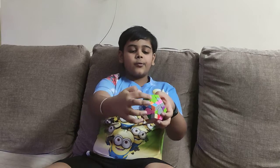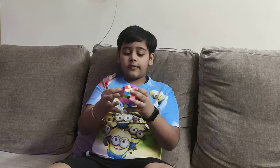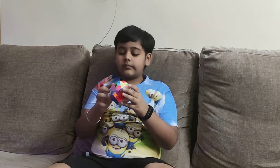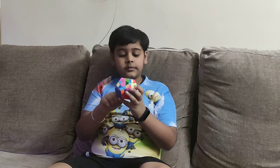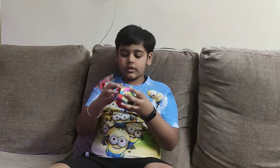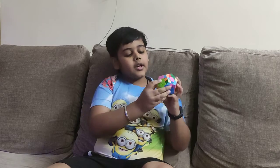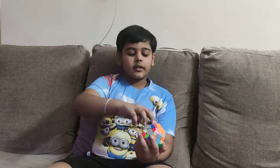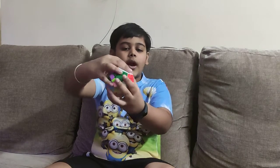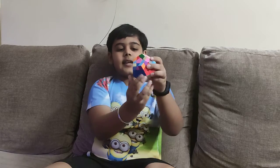Now the second layer over here — I have to build those second layer pieces. The orange and green edge would also come. Now this one is there. The second layer of the yellow is also done — look at this! There is this, then this, and the white was already done, and the blue one also done. So that's the second layer of the yellow done.